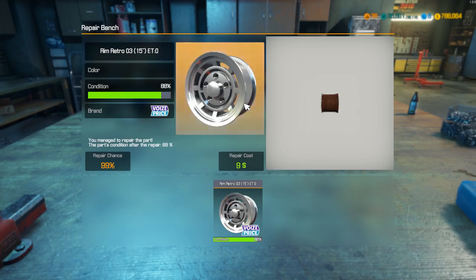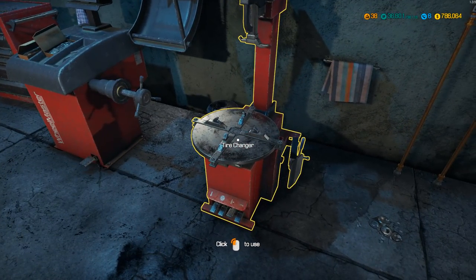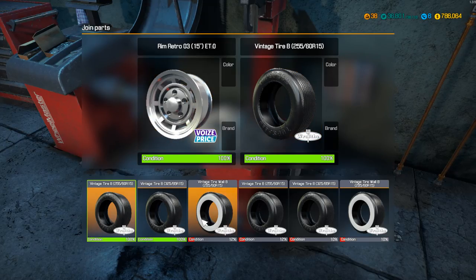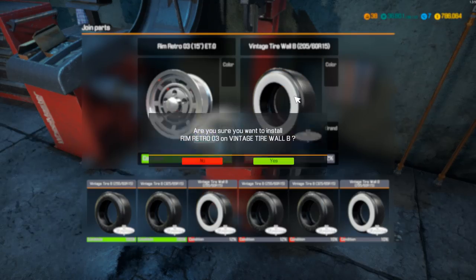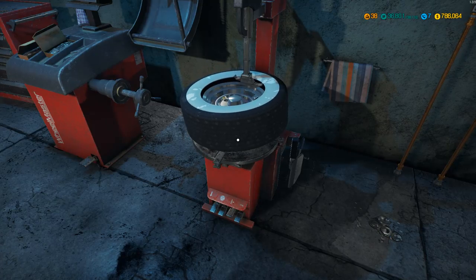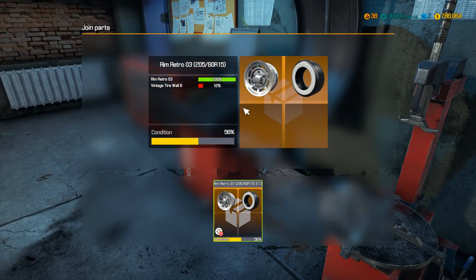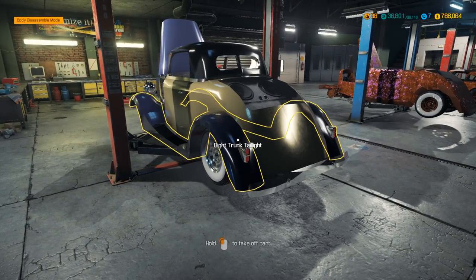That's the only repairable bit of that lot. We are going to install a Rim Retro 3 — that's what we want. I will put on a better condition 205 tyre. It's not ideal and it's not going to stay on the car. However, if I put this on the vehicle, I can actually now begin to move it around rather than having it just stuck on this lifter.